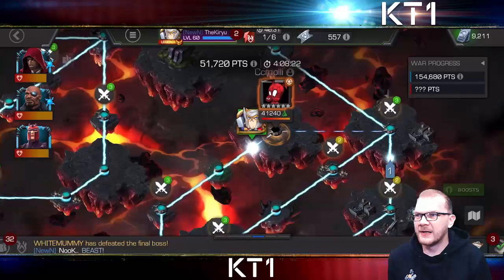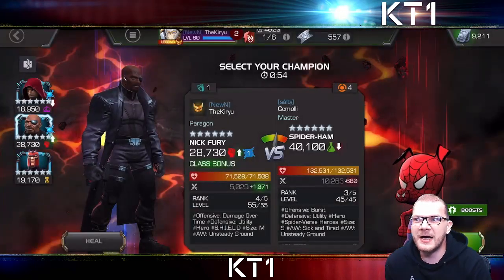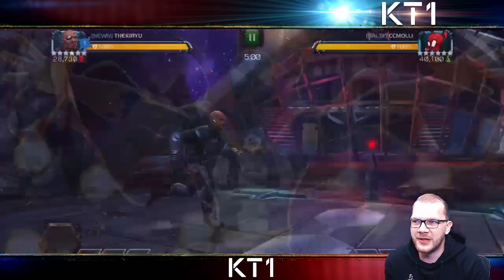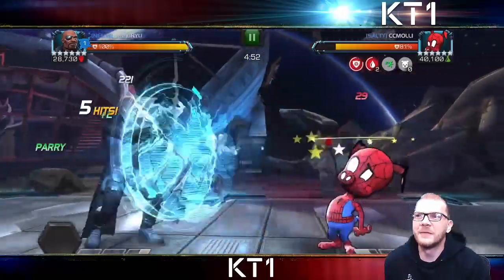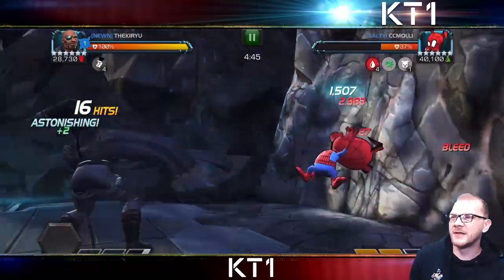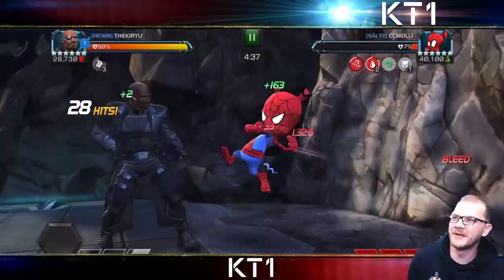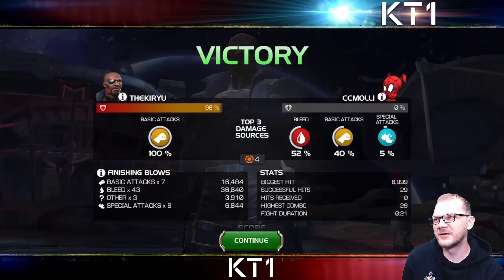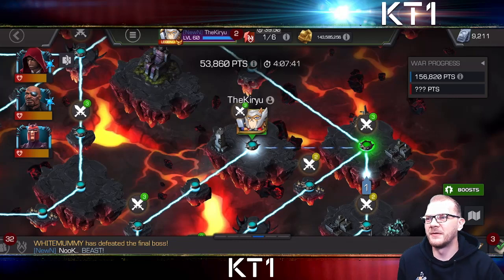Now we have Spider-Ham. I hate fighting Spider-Ham in alliance war because his animations are so annoying and his AI sometimes absolutely refuses to throw a special attack. I've had fights where he's cornered and won't throw a single level one or two, and I end up back in my own corner. So with Nick Fury I just employed a very simple strategy: nuke him down and don't care if he gets level three. Even if he uses it, it's Nick Fury — I still had the entire second life and a single special three wouldn't have killed me anyway. By the time he got level three he was pretty much dead so I didn't even bother trying to break out of the special.